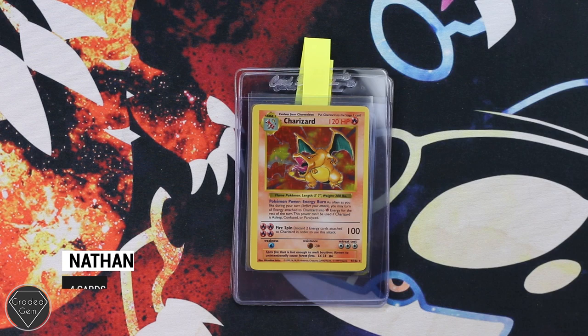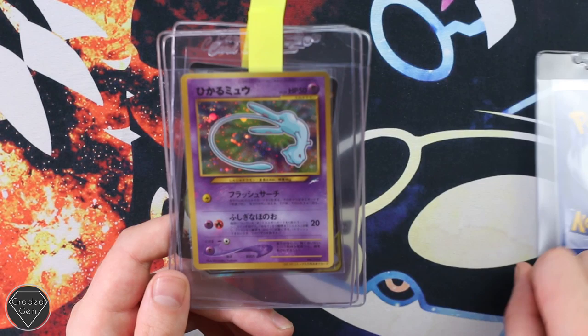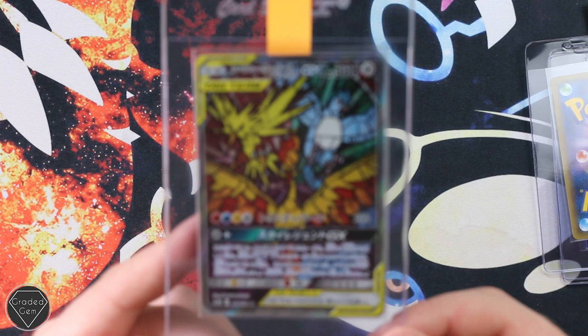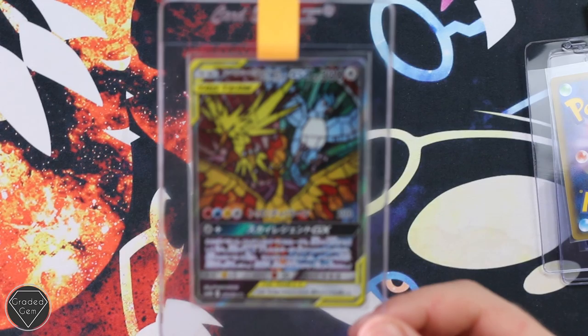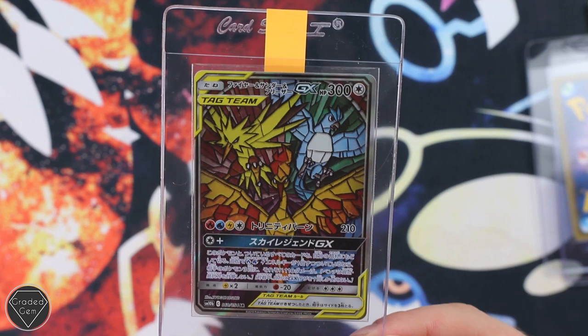Nathan is our next submitter — these cards have been with me for a while, submitted almost last month. We have a Shadowless Charizard, really nice to see. Your Shining Mew from Coral Comic, the Charizard EX which is a personal favourite of Tom's, and then the stunning Shattered Glass cards — the Zapdos, the Articuno, and the Moltres. Really nice cards — Mosaic style. I'm surprised we haven't seen more of these come through the service. That is Nathan's submission.